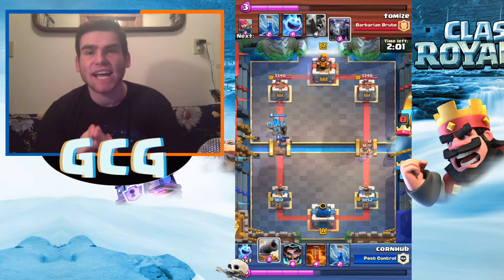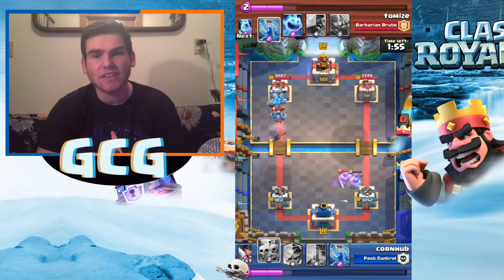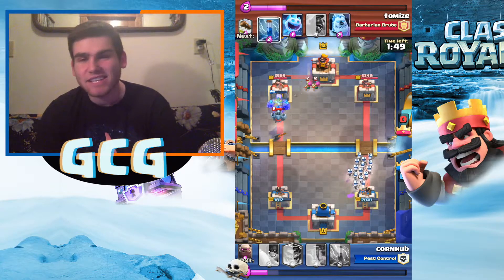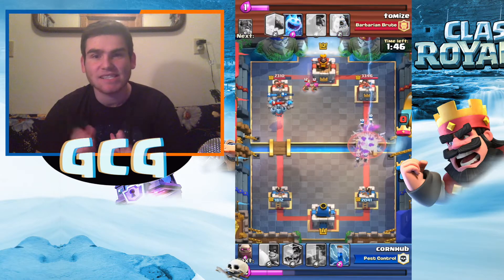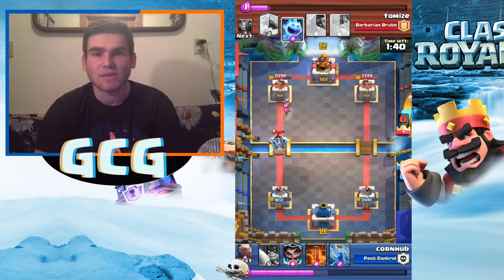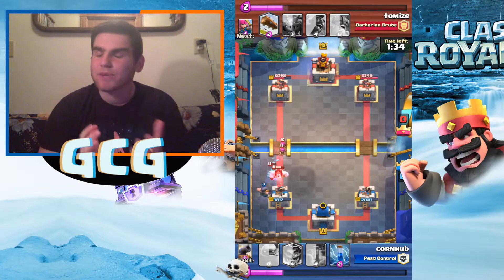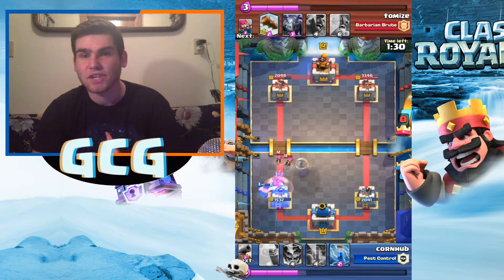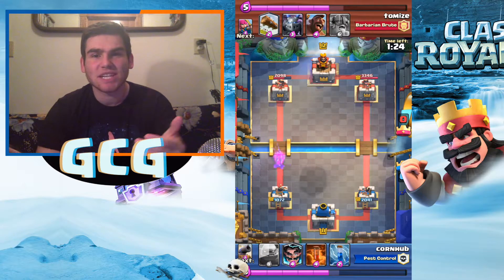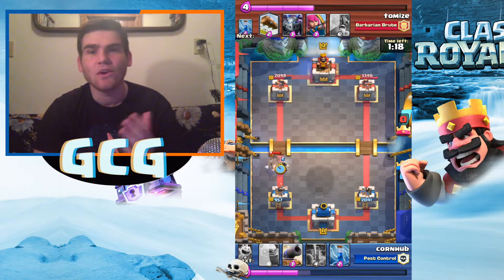The two main cards you have to have in the push are the executioner and the Golem. You're going to see he pushes with elite barbs, so we put down a cannon — not the greatest since we're a bit low on elixir from dropping the Golem — but we do have enough to put down skeleton army. The cannon basically saves the tower. He's got a hog rider deck, so when he comes in with a hog rider, you want to get the cannon down or use the electro wizard. For giant decks, get the cannon in the middle to pull them, get both towers shooting.